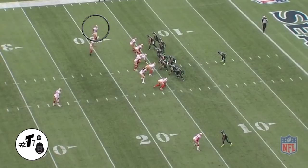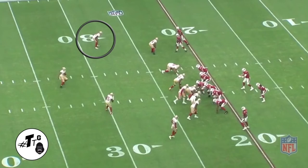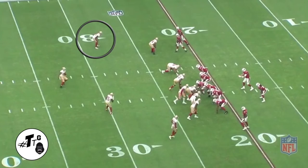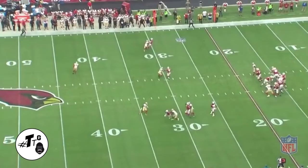He comes in to make the tackle. Gun 11 twins tight, cover one man-to-man versus fits. He runs an out route. DJ stays square and patient and he breaks on the downhill to get the PBU. He was also smart enough to know the splits and down the distance to break on it.